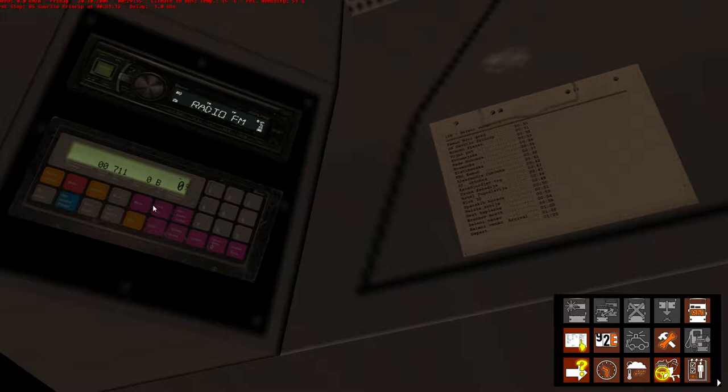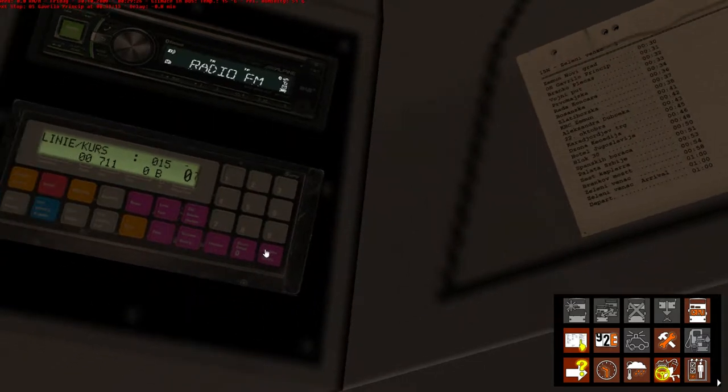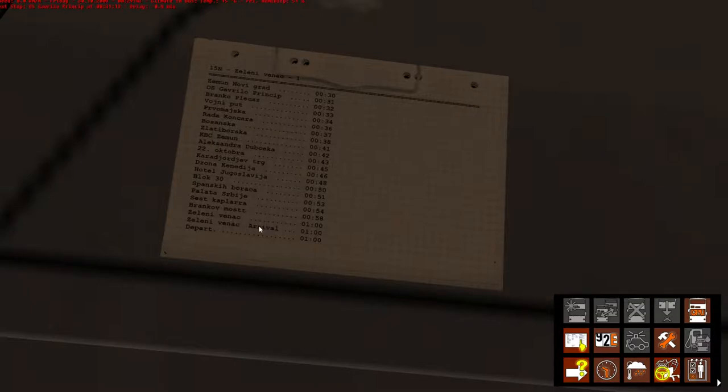It sounds horrendous. Okay, the destination - line 0, 1, 5. I don't know what the code is for N - there is a code - but let's just do it that way. So there we are, that's our stop. It actually goes a slightly different way - line 15N goes a different route to the normal line 15, so that'll be interesting to see which way it takes us. I haven't done this route before but hopefully it'll be a good fun route.